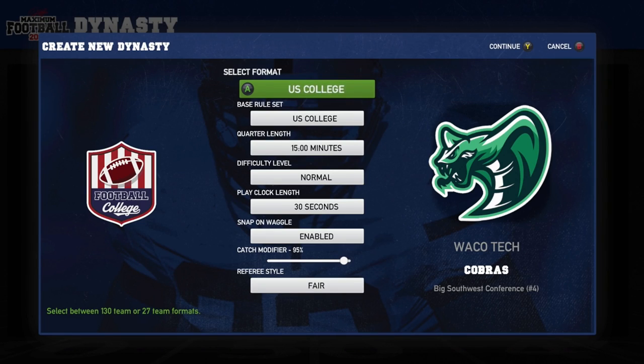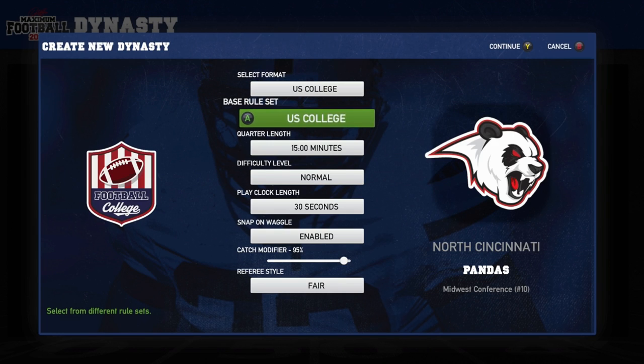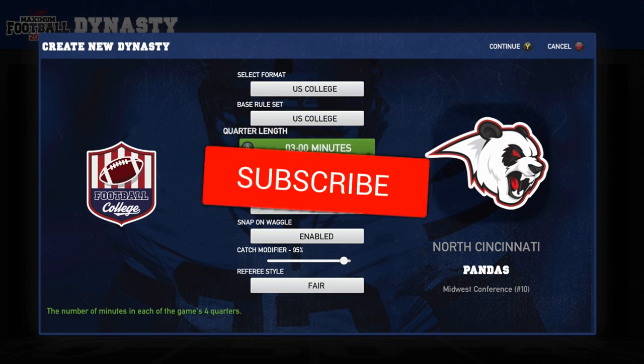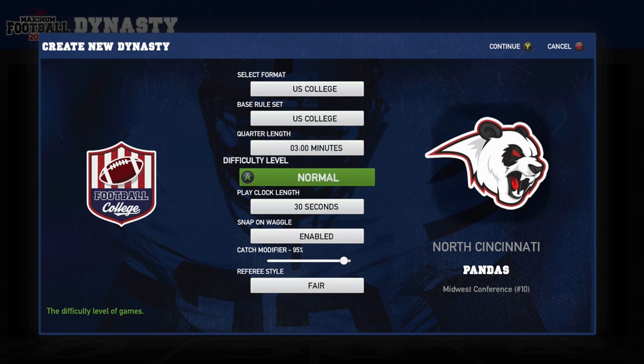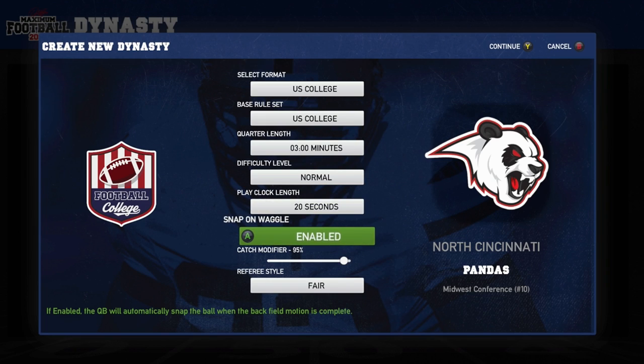It's going to be US college format — you can play Canadian college format as well, but we'll stick with US college. Set quarter length to three minutes; even five-minute quarters take forever. Difficulty will stay on normal for now. Play clock length we'll do 20 seconds to make the game go by a bit quicker. Snap on waggle is for Canadian league rules so we'll just turn it off.